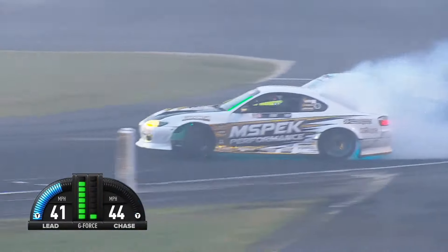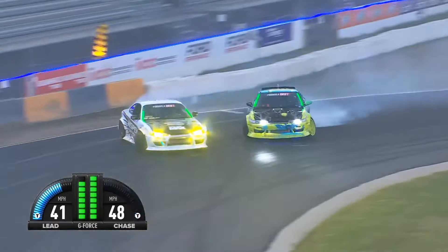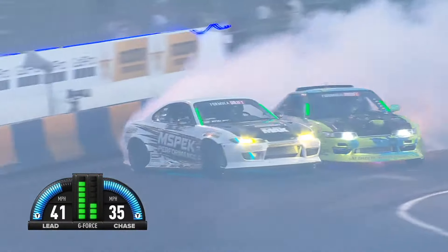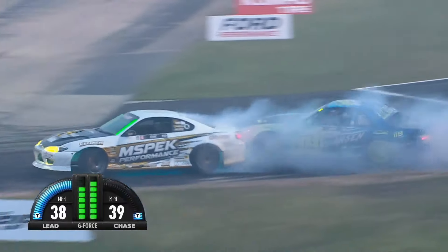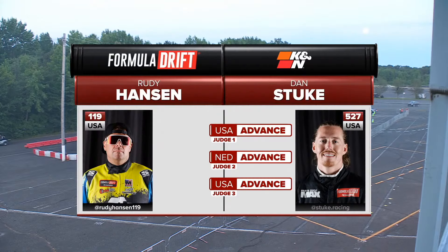Daniel Stuki out front into that first outside zone. Rudy Hanson knows he needs to throw down. We are seeing Stuki just riding the outside line of outside zone two. And that is where Rudy Hanson jumps up to the occasion and rises into that final outside zone. Stuki is now on the outside of the course. Looks like Stuki gets the win.